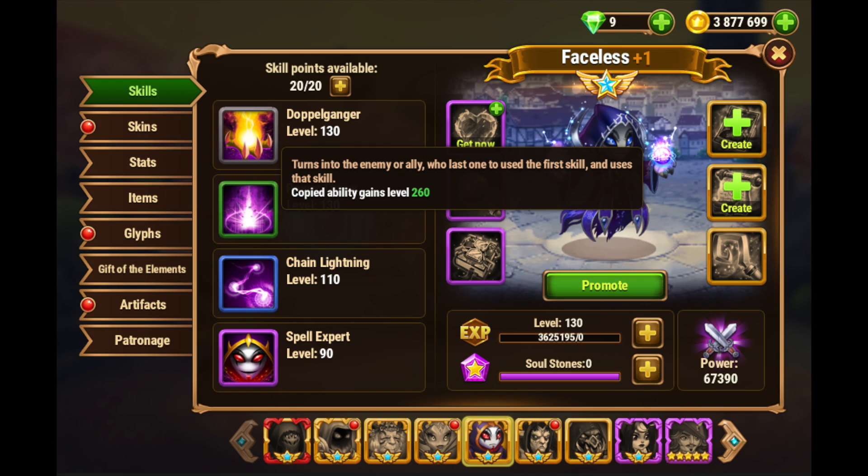The trick with Doppelganger that not a lot of people understand is that you copy the ability but you keep Faceless's stats. So if you copy a high physical attack ability but Faceless doesn't have much physical attack, then the skill isn't going to do that much damage. It's better as a mage to copy a magical damage ability. He excels on manual mode, and if you have a hero in your team whose ability you want to duplicate every time, such as Kark for example — Faceless-Kark is a classic team combo — then in manual mode you can guarantee that Faceless copies Kark every single time.